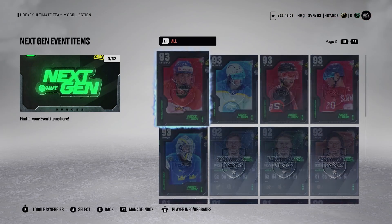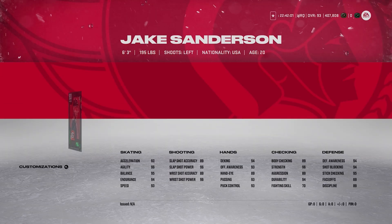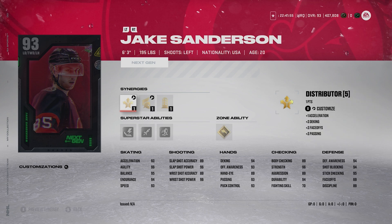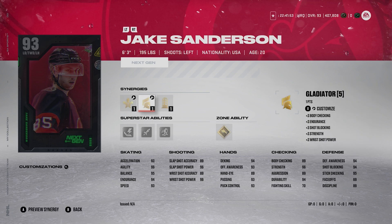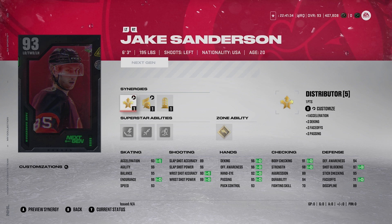Number 1, after trying him out on PlayStation as well, is Jake Sanderson — no question about it. He's 6'3", 195. With Spark, he has 94 Excel. Gold Truculence is so broken on him — that's really what it is. I don't really use any other abilities. His shot: 89, 96, 90, 99 — actually pretty underrated. 91 body checking, but with Gold Truculence it doesn't matter — it's even better. 94 Defensive Awareness. I've really liked this Sanderson card a lot since I've been using him.